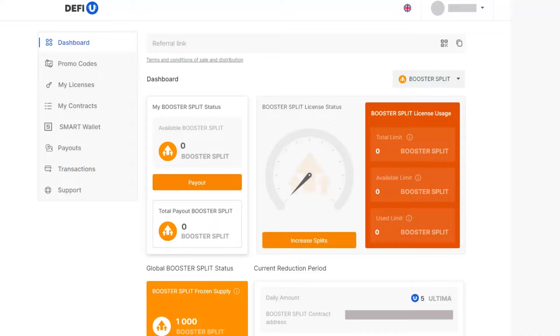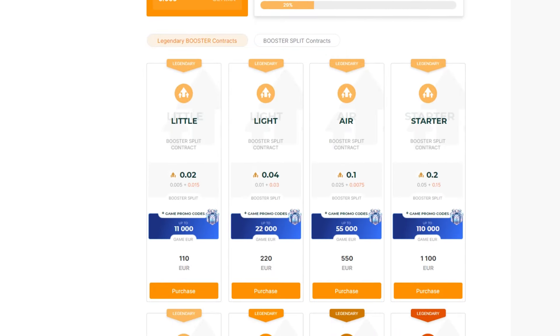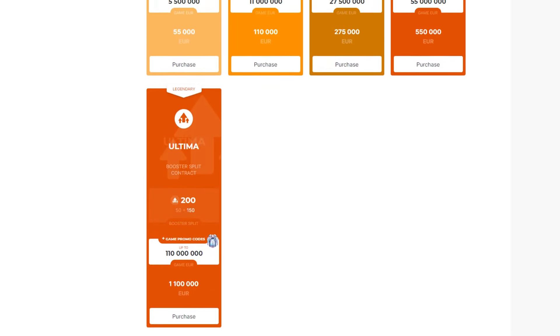We're introducing the new pool in DeFiU, the Booster Pool. To become a participant, you need to purchase a Booster Split Contract, which combines a license and a split contract, and then withdraw and freeze the received Booster Splits.